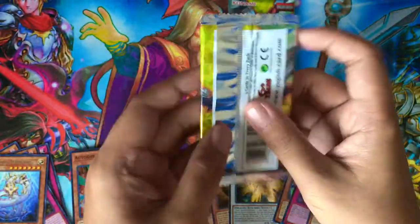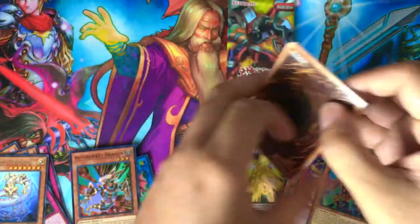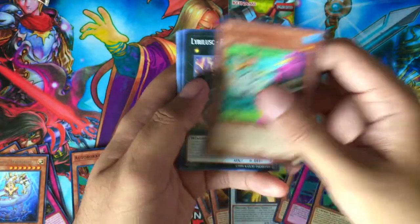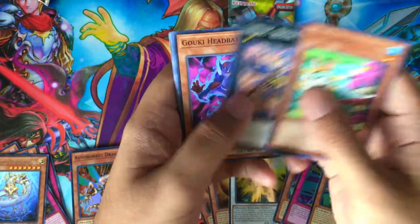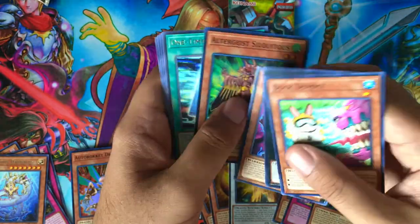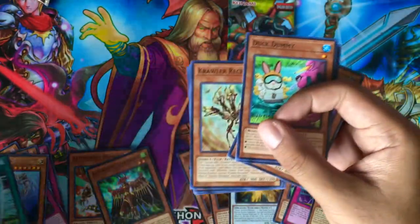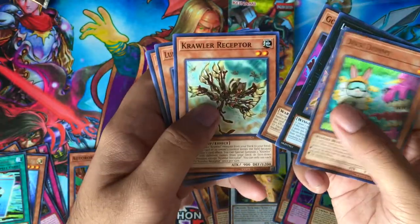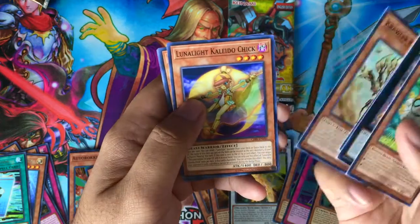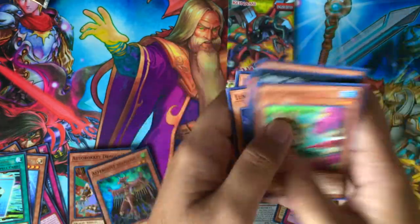Pack number eight — come on, let's get at least one secret rare. Duck Dummy, Recital Starling — that's cool — Head Bat, super rare Altergeist Silquitous, and One-Time Passcode for a rare. Also Recall Crawler Receptor, Lunalight Sabre Dancer Chick — nice — another Amano Iwato, that's pretty cool, and Amazonas Spy.